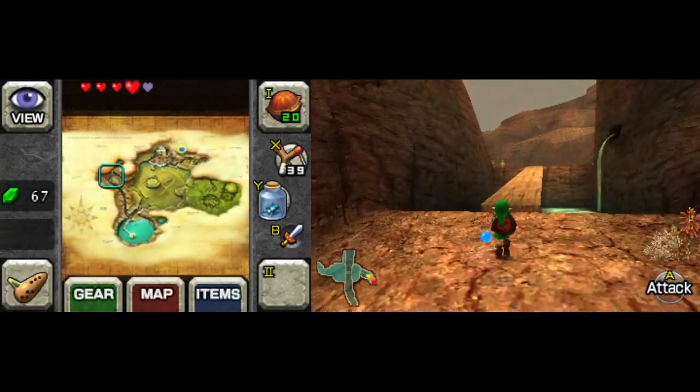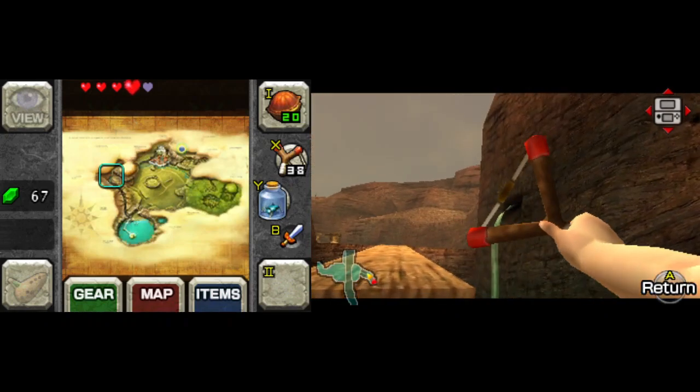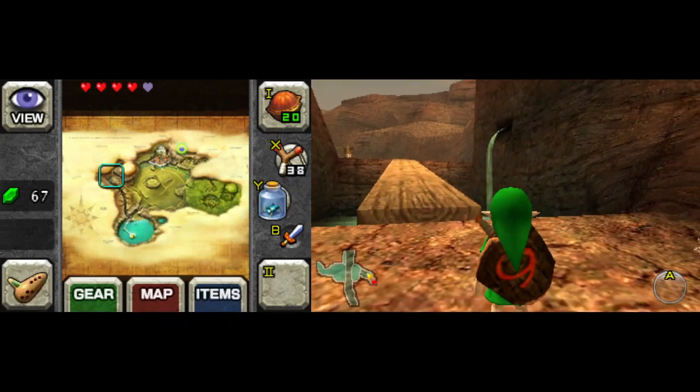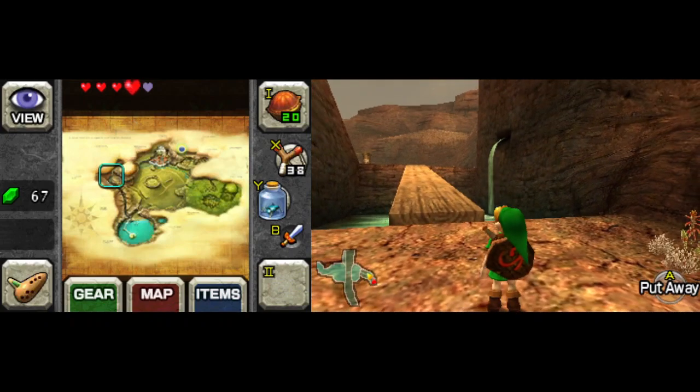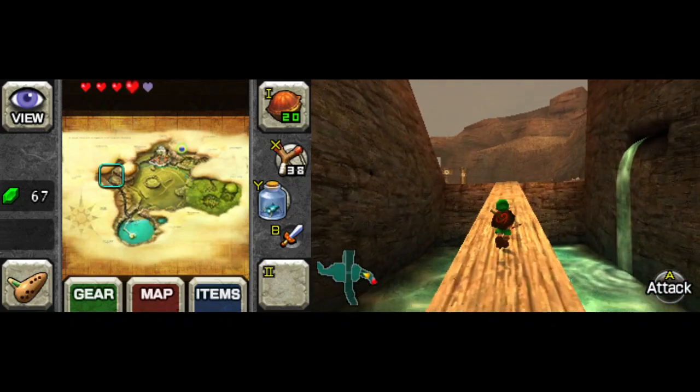At nighttime only, there will be a Skulltula right around there somewhere. But it will be out of reach — you can't get the token it leaves behind until you get the boomerang. So killing the Skulltula right now would be pointless.